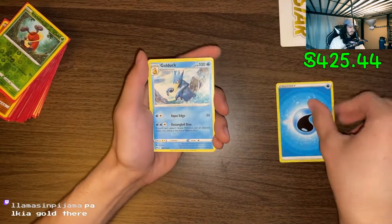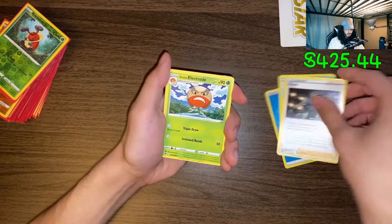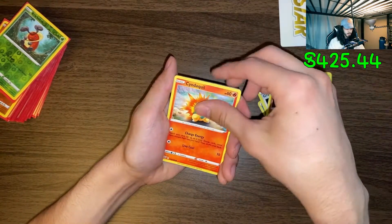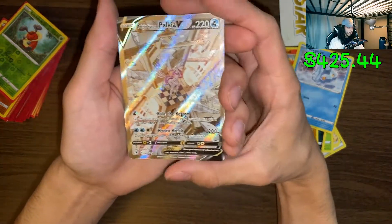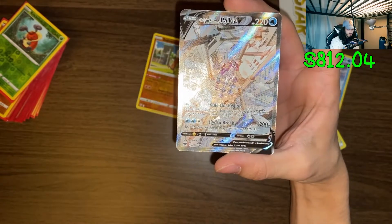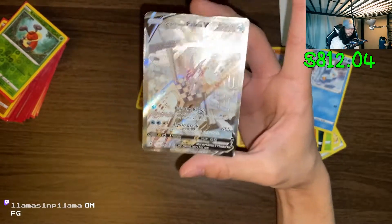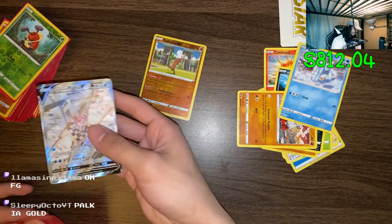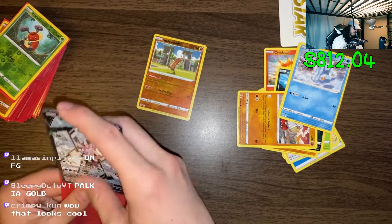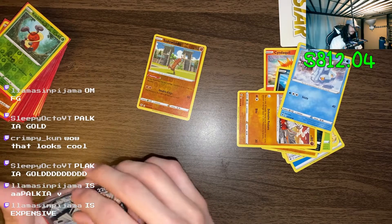Palkia golden here. I didn't expect to see Grants in this - I didn't expect to see somebody from X and Y. I did see a little glimmer right there, so there's something shiny back there. Let's get through it - Sudowoodo - and you weren't far off, you were not far off. If this was gold I would've messed my pants. It's Palkia V - it's not the gold one, the gold one looks different. But god damn, that is a good pull.